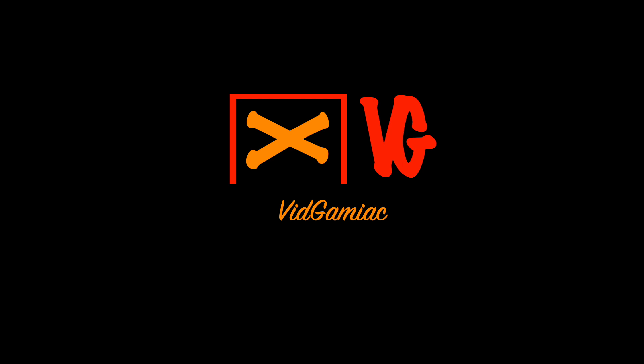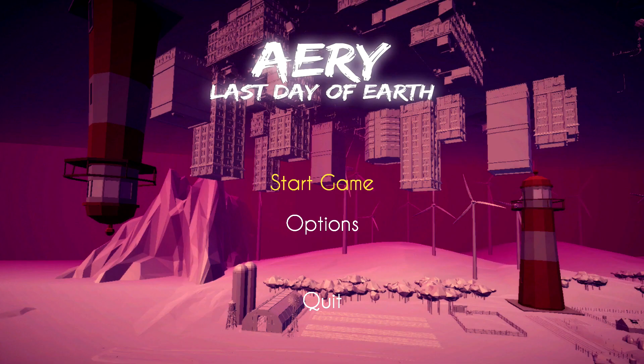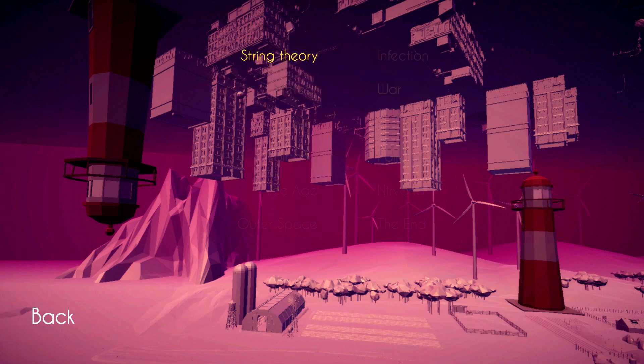Hey everybody, here from VidGamiac.com. Here we are today in Aery: Last Day of Earth, going for all of the achievements. Thankfully this game is going to support a very handy dandy cheat code we can take advantage of. To use it, what you want to do is make sure you start up the game and then load up the first level.